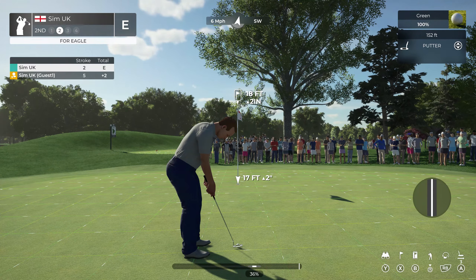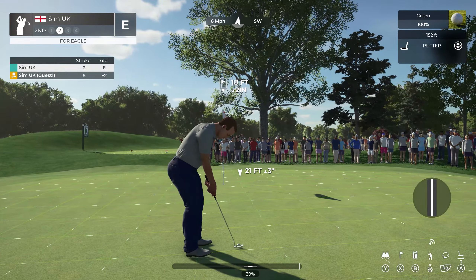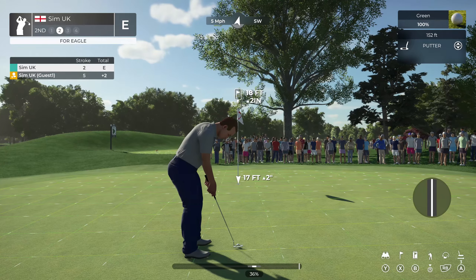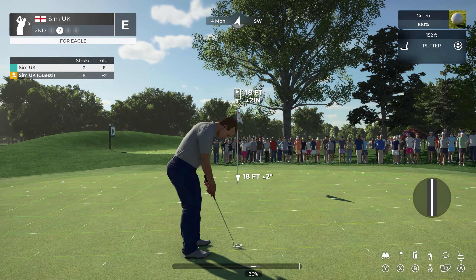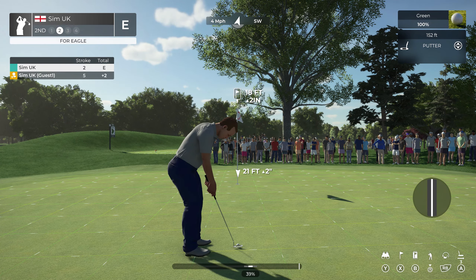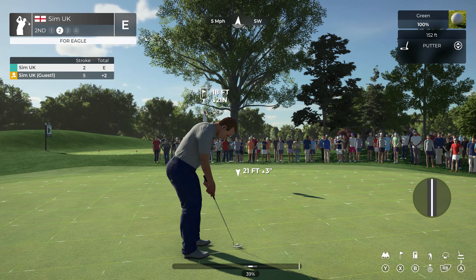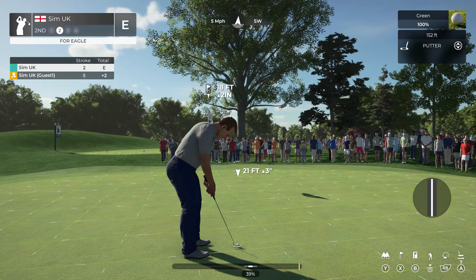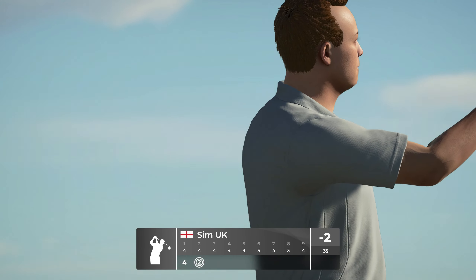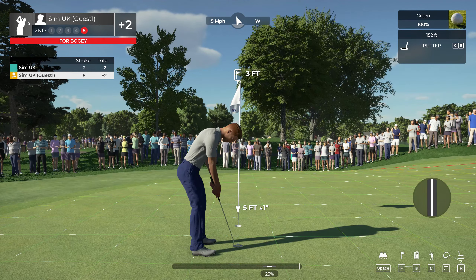Okay, so if I'm on the pin it's 18 feet, two inches up — so I know I need to give it a bit of extra welly. I sort of go one foot per inch, or thereabouts, then maybe give it one for luck. Because we're going uphill the break from right to left is going to be more, so I'm going to go really far out. I'm looking to get close rather than get a putt — if it goes in it's a bonus. That's an eagle! Wow, that's the first eagle I've got — I wasn't expecting that!